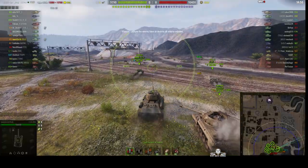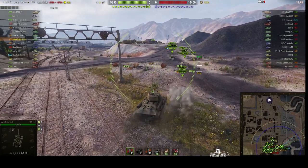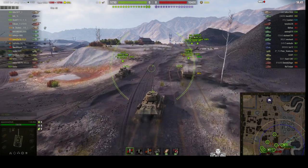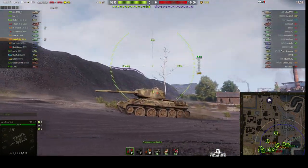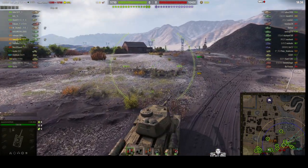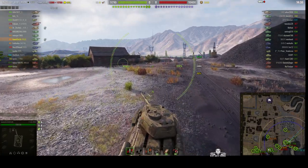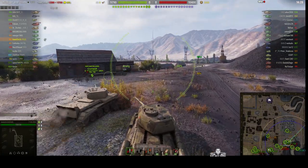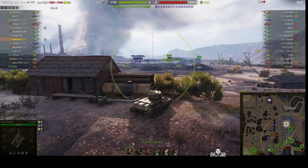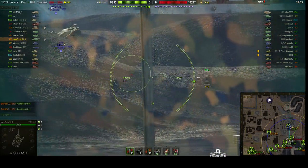The T-34-85 — basically it's similar to the original T-34, but it had a widened turret ring, which means it could fit a bigger turret on it. The commander finally had his own cupola right on top there. And it was a five-man crew, which meant they could now have a dedicated loader, and they also had a radio operator. Most T-34s never had a radio operator during the war, only the command ones — they just didn't have enough radios.